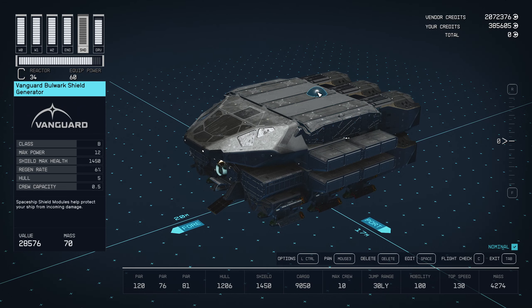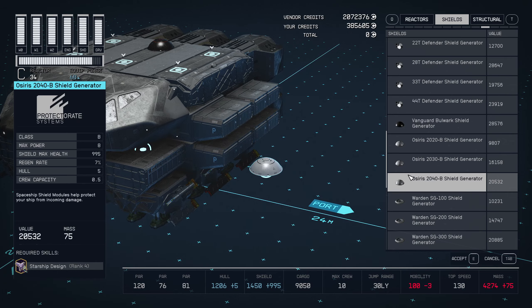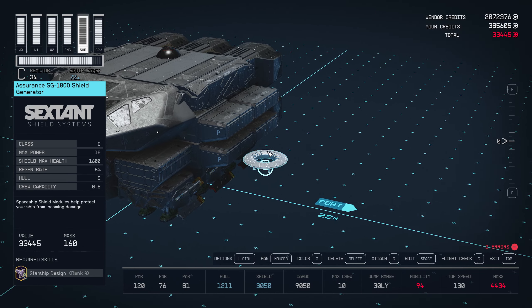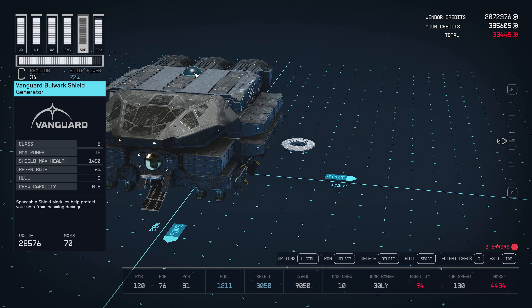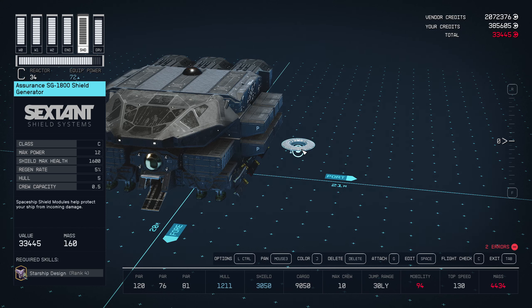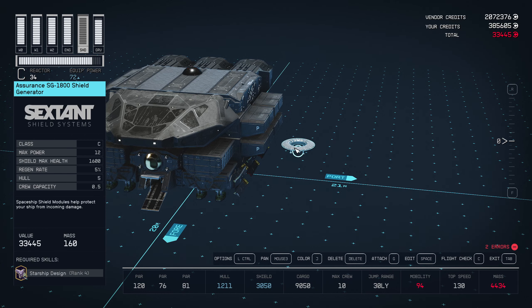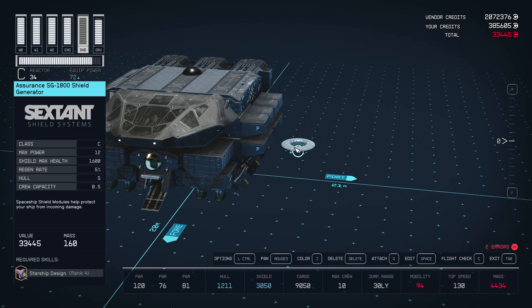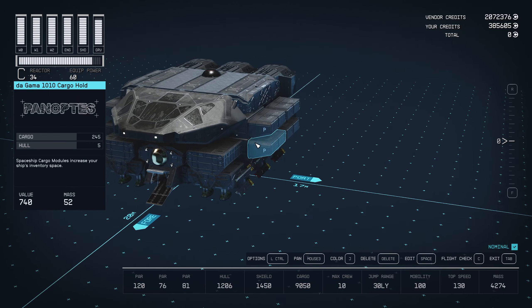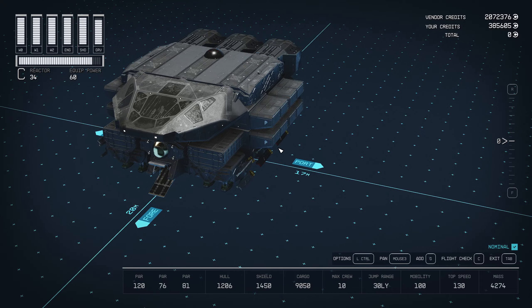I used the Vanguard Bulwark Shield Generator. If you look at the top-end Class C shield generator, it's 1,600 max shield, and this one's 1,450 — almost the same. But the difference in weight is huge: that Class C shield is 160 mass, while the Bulwark is only 70 mass — less than half. That made a huge difference. I wouldn't have been able to get a 9,000 cargo rating using the Class C shield generator. It's just too heavy.